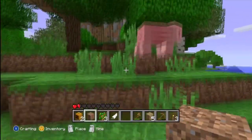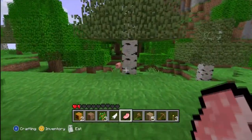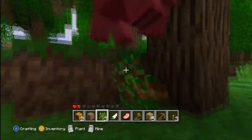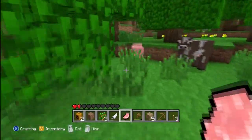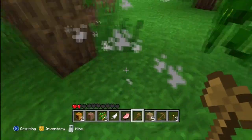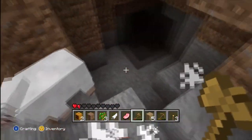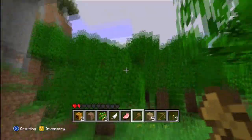That cow didn't drop any meat or leather. Hopefully this pig will be more ready for harvest — yay, got two! There's another pig over here, but it didn't drop anything either. A bunch of animals around here and none of them are dropping anything. Got a leather but no meat, and I did get three wool from a sheep, so that wasn't too bad.